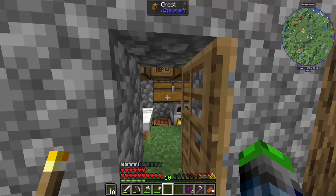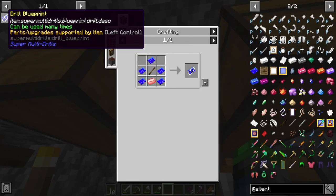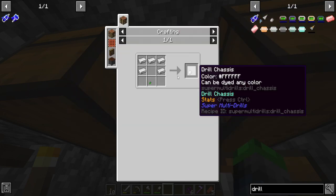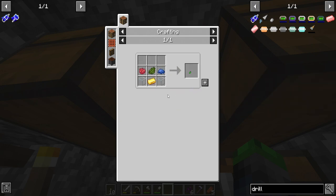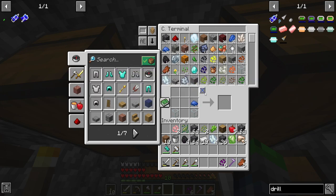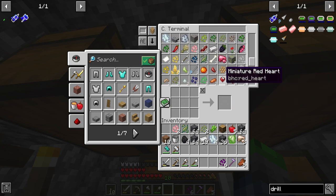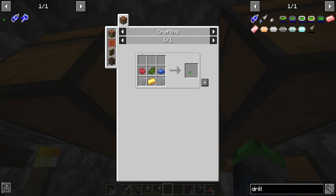I do need one more piece of paper to create the drill blueprint, but I'm pretty sure we also need the body. We need gold - we don't have gold smelted up. I don't believe I have found gold. So we really can't make the drill.